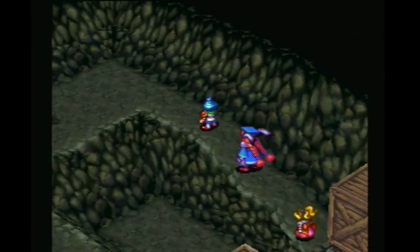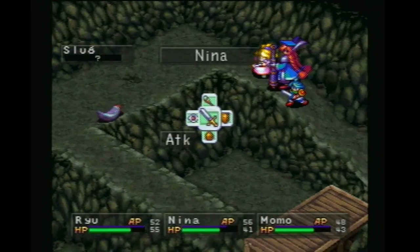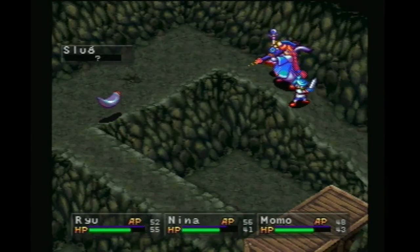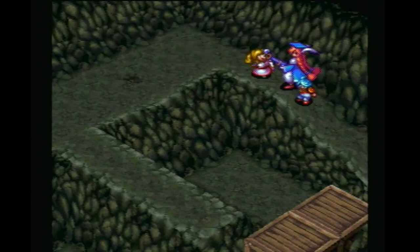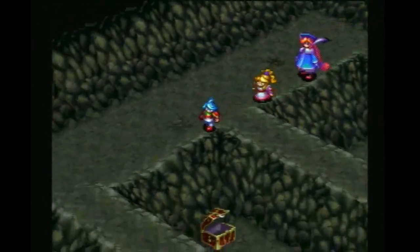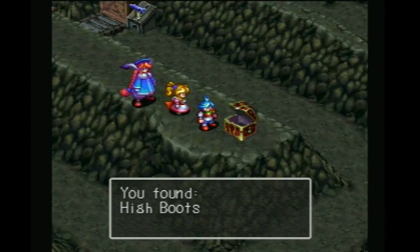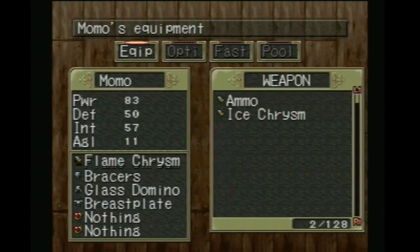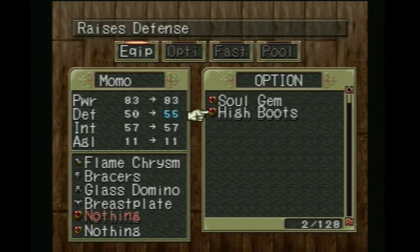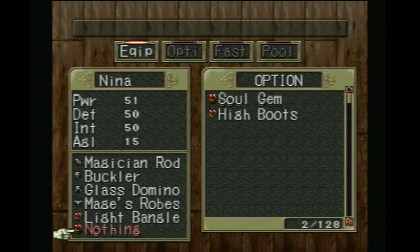We got to make sure we can still sneak by here too. A slug — these guys, I want to say they're weak to ice, but I don't think they have a ton of health anyways. Wow, Ryu only did one more point of damage than Nina. We found high boots. Hi there, boots. Oh, that raises defense quite a bit — well, relatively speaking.